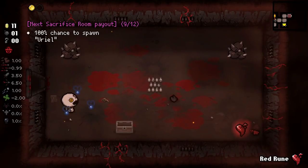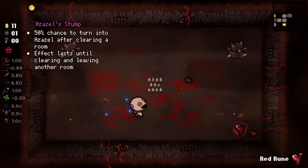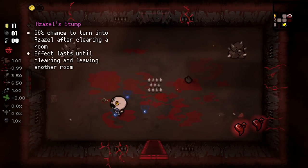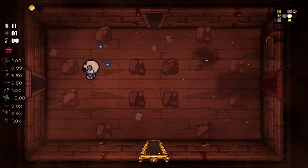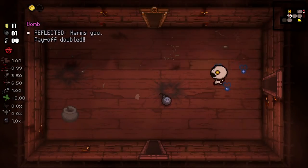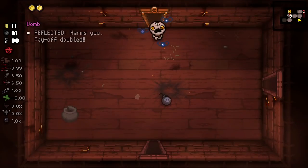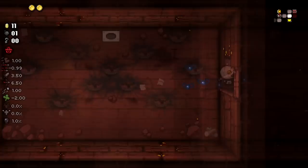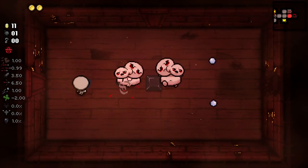And we just saved ourself a bomb there. That's nice. We can try and get a little luckier here. First of all, let's grab the cracked key. Do you know what? Let's just open there. I never really super hard look for the Ultra Secret Room - if I can get it I'll get it, if I can't I can't. I'm gonna try and get the 30 coin payout, and we did indeed get it anyways.